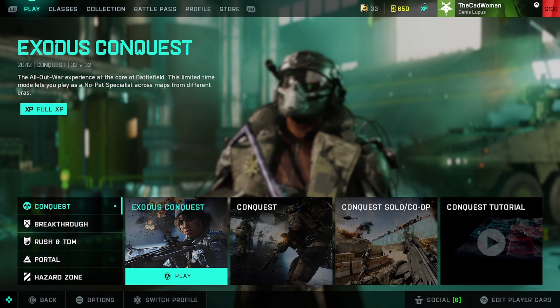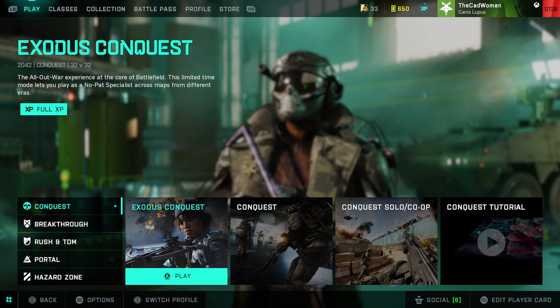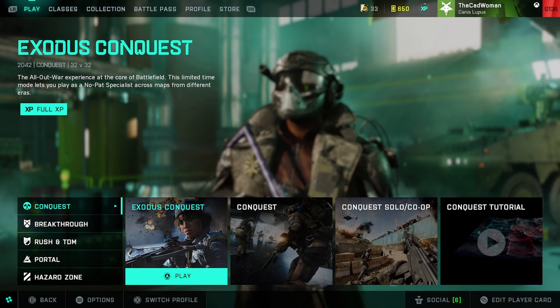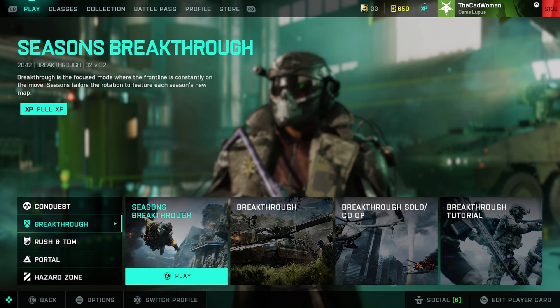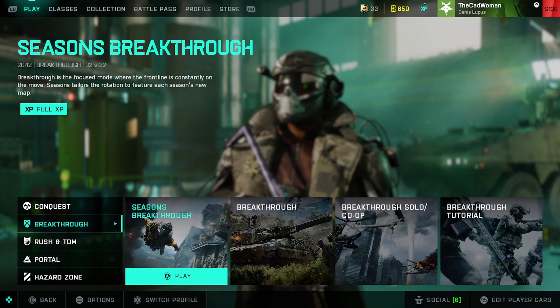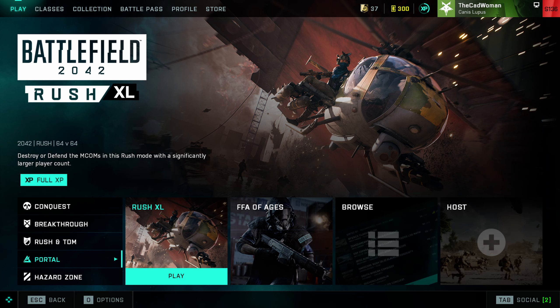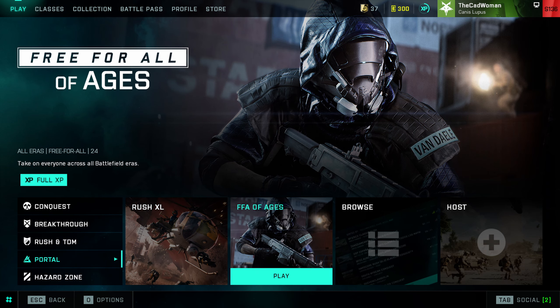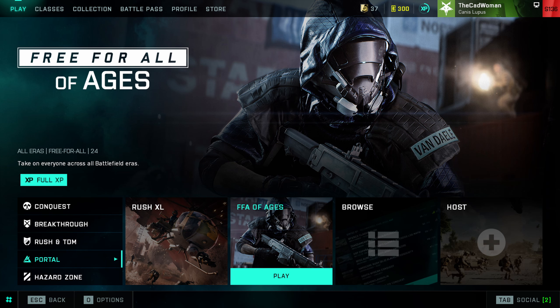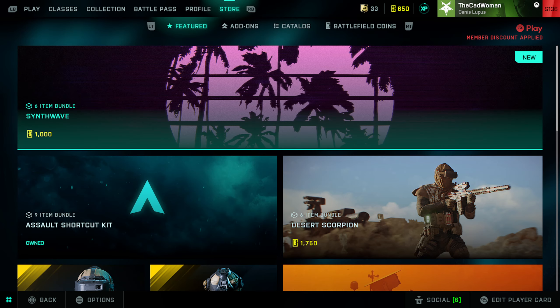In Conquest, the Exodus playlist has returned, which a lot of players love because it's a 64-player experience with a mix of old and new maps. In Breakthrough, the Seasons playlist featuring the four maps Exposure, Stranded, Spearhead, and Flashpoint will stay for another week. Over in Portal, the mode rotation has also changed, and this week Rush XL and Free For All of Ages are available. Rush XL is a chaotic 64-player experience based on the classic Rush mode, and in FFA of Ages, you play alone against everyone else on battlefields across all eras.